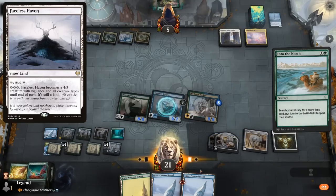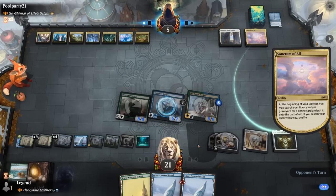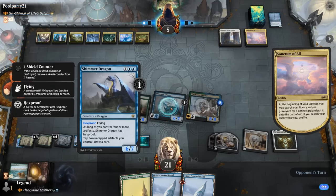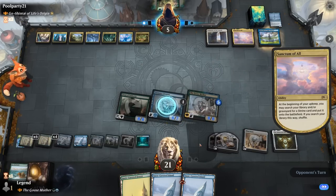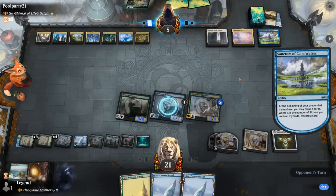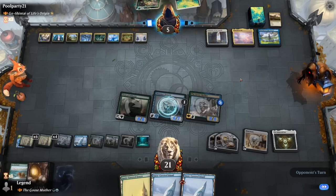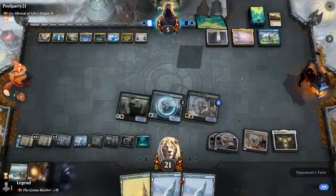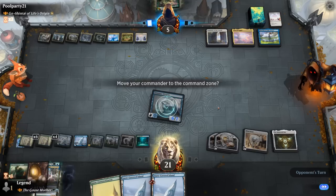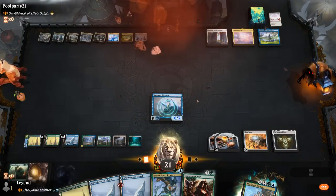Sanctum of Calm Waters — two shrines, so draw to discard. One card left. What's it going to be? Cleansing Nova — yeah, that was a sweeper. But Shimmer Dragon prevails! Now we can just close out the game with a simple attack. Awesome, on to the next one.